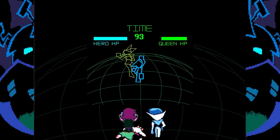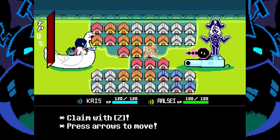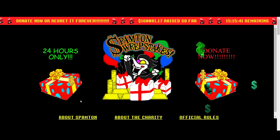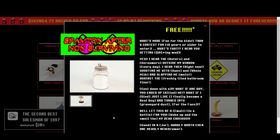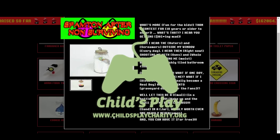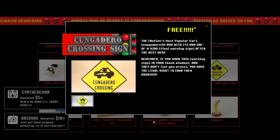Hey guys, welcome back. In my last Deltarune video, I talked about the latest development update provided by game creator Toby Fox, which ended with an invitation to the Spamton Sweepstakes just two days later. The Spamton Sweepstakes was a giveaway offering the chance to win merchandise in exchange for donations to the Child's Play Foundation, which focuses on bringing toys and games to hospitalized children. It's a great cause, and as an added incentive, certain lore and teasers for Deltarune were unlocked as part of the donation goals. It's these uncovered secrets that I'll be covering today, so let's get into it.